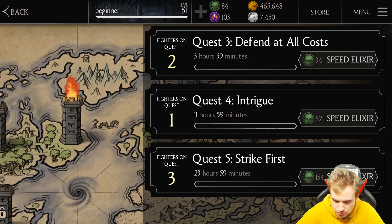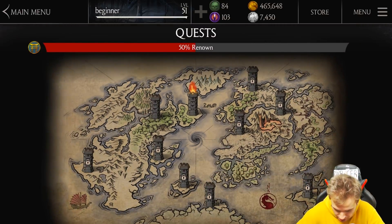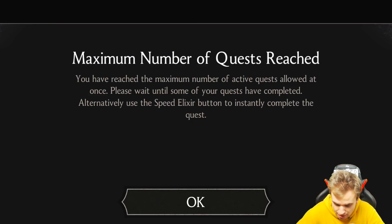As soon as I complete quest 5, I'll be able to go to quest 6 and then more towers. Wait — I've just unlocked another tower! Quest 8 — maximum number of quests reached. You have reached the maximum number of active quests allowed at once.